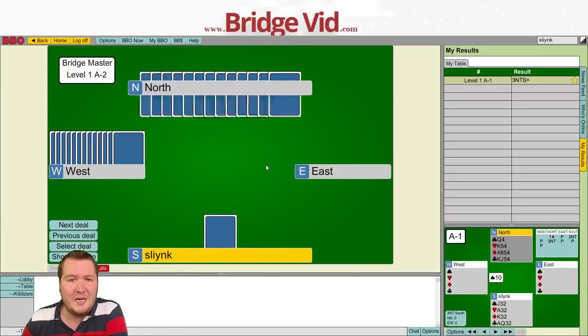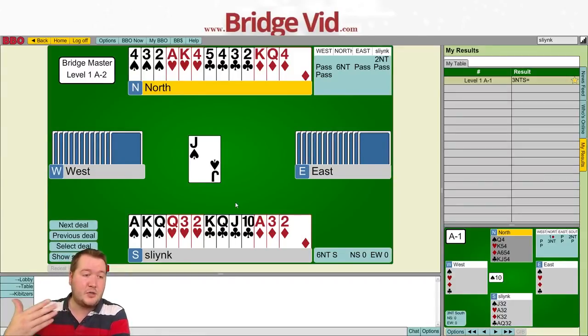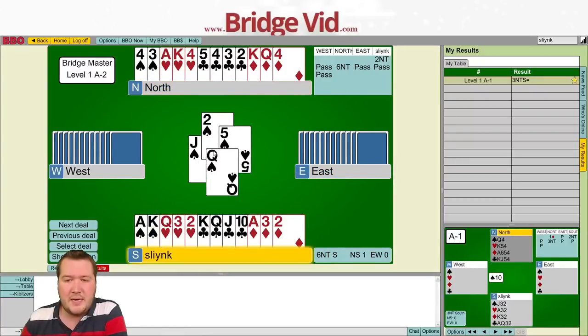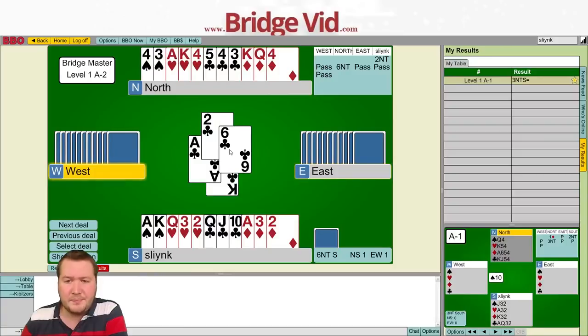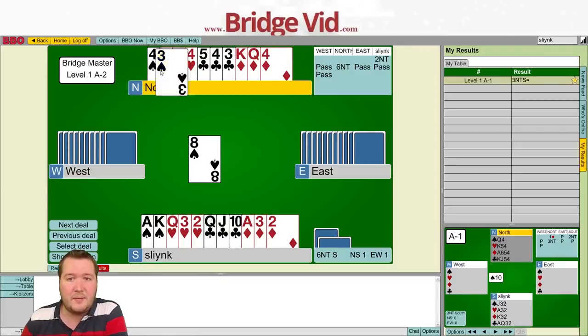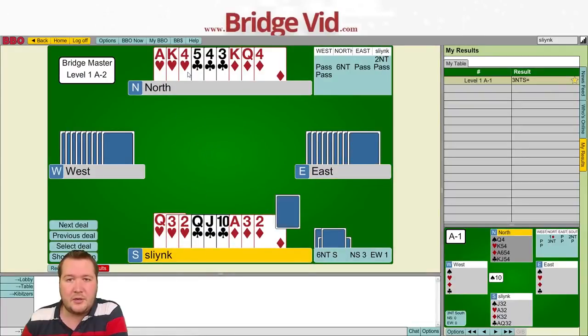Let's go on to Hand 2. Here we are in 6 no trumps and we have three spade tricks, three heart tricks, three diamond tricks - so nine winners we can take straight away. Some people would say we've got three club tricks, but what I like to do for counting winners is: how many can I take straight away? I've got nine, I need three more. So the work I have to do is knock out that ace of clubs. Let's win a spade and just knock out that ace of clubs.